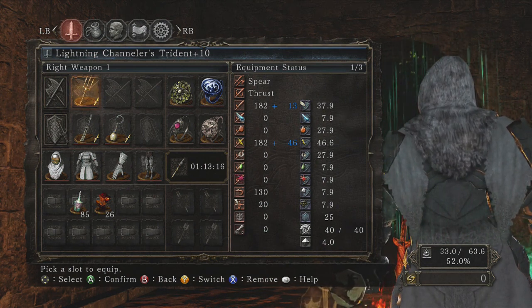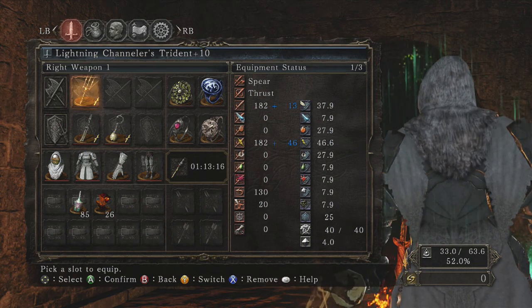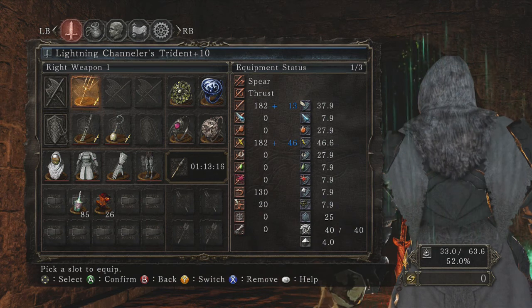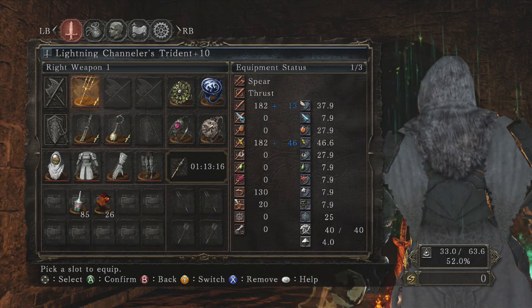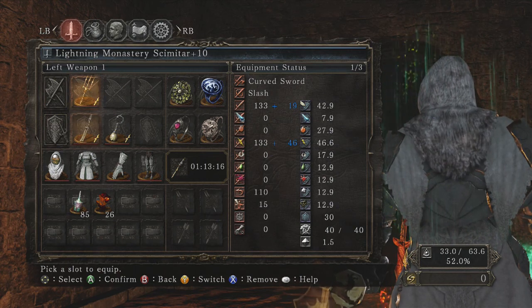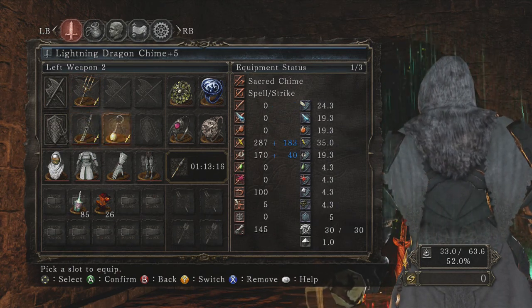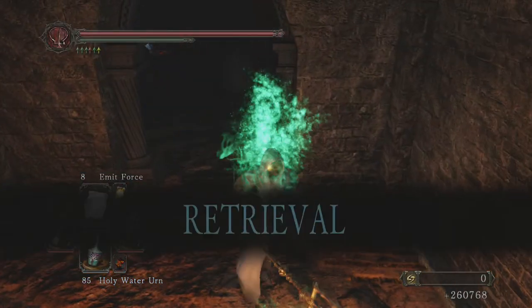Hi guys, it's Darktons4life here. I'm bringing out basically a commentary about some things. This is my build - I'm going to use the Channeler's Trident for the start. I'll say scimitar, lightning dragon time. Everything else you can stop and block. Now let's get into invasions.